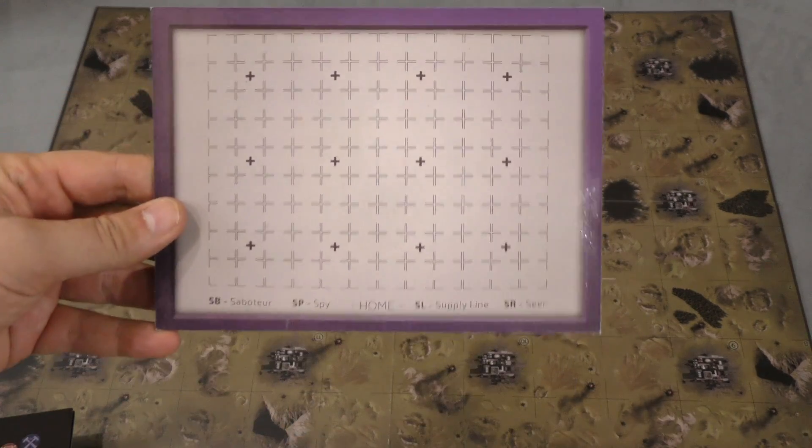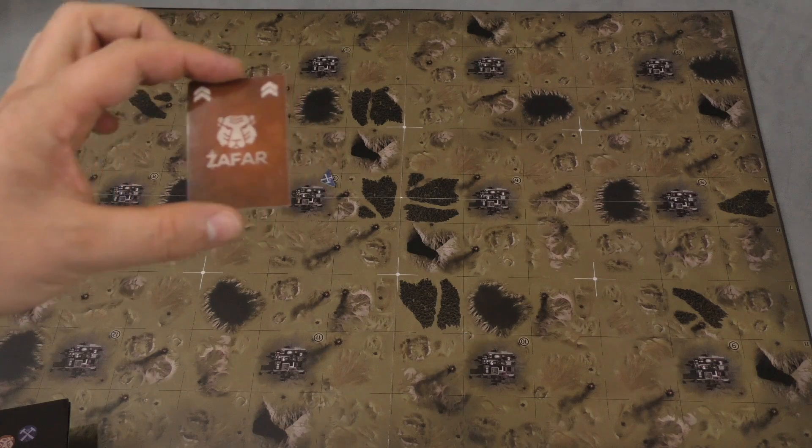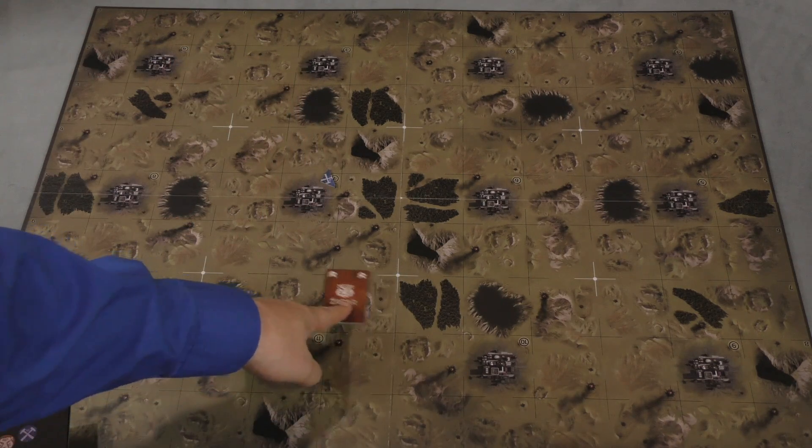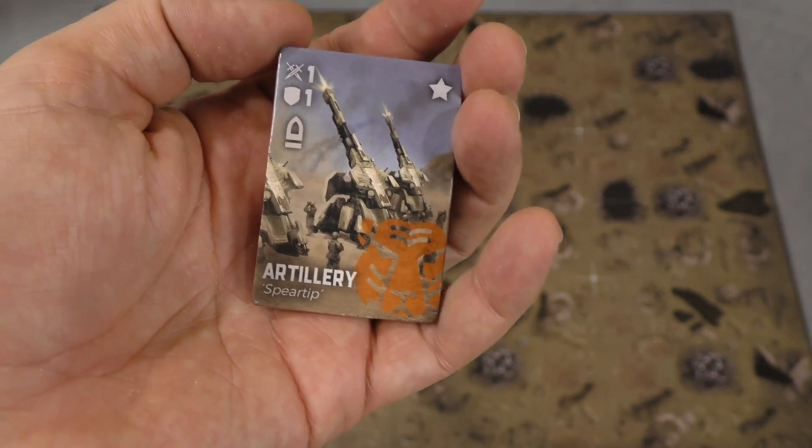Each player is going to have a little grid board to keep track of everything that's on the map. As the game progresses, you're going to be deploying units onto the map and running them around face down. When you run into somebody else, you're going to turn them face up and battle against them.